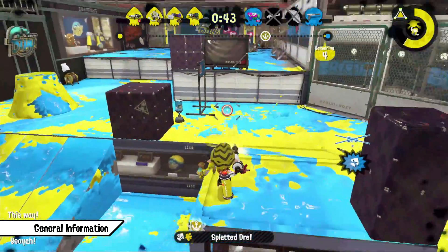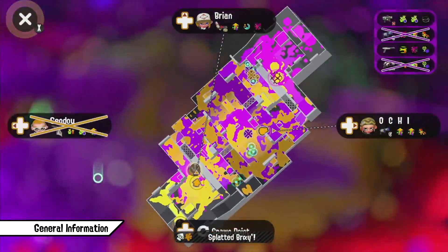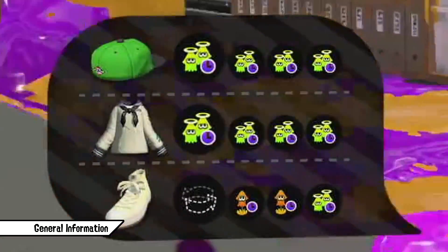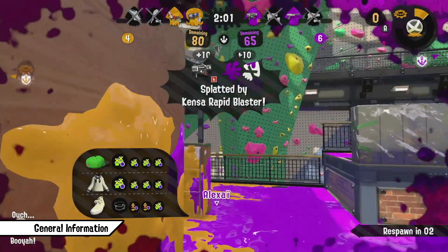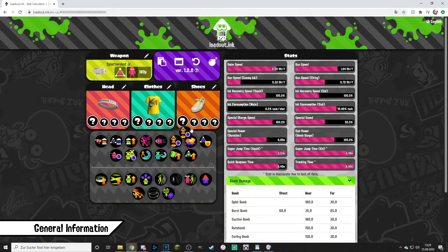When you understand what abilities run well with what play styles, you can further enhance your own unique play style, but also predict how your opponents might play based on their gear — like a Quick Respawn heavy slayer which will take way more aggressive approaches the whole game. Some abilities give you significant advantages in a lot of minor situations, so understanding what everything does and where it helps stacks up over time and will better prepare you for lots of different situations.